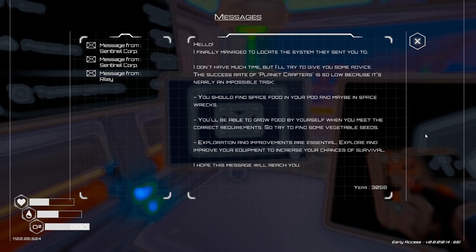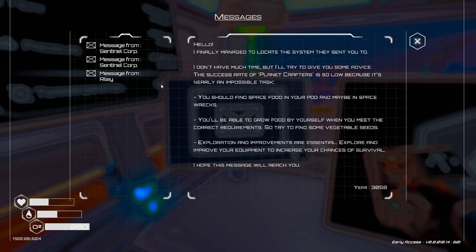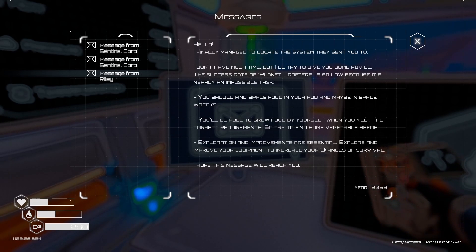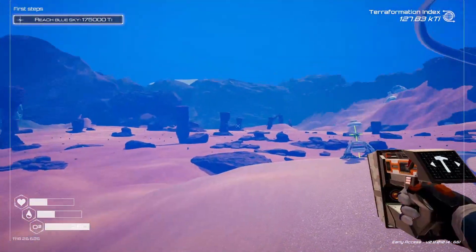Hello. I finally managed to locate the system they sent you to. Oh, it's our girl Riley? I don't have much time, but I'll try to give you some advice. The success rate of planet crafters is so low because it's nearly an impossible task. You should find space food in your pod and maybe in space wrecks. Riley, you're like a few days late. You'll be able to grow food by yourself when you meet the correct requirements, so try to find some vegetable seeds. Riley is slow. Exploration and improvements are essential — explore and improve your equipment to increase the chance of survival. I hope this message will reach you. Well Riley, it reached us — a little late, but it reached us.